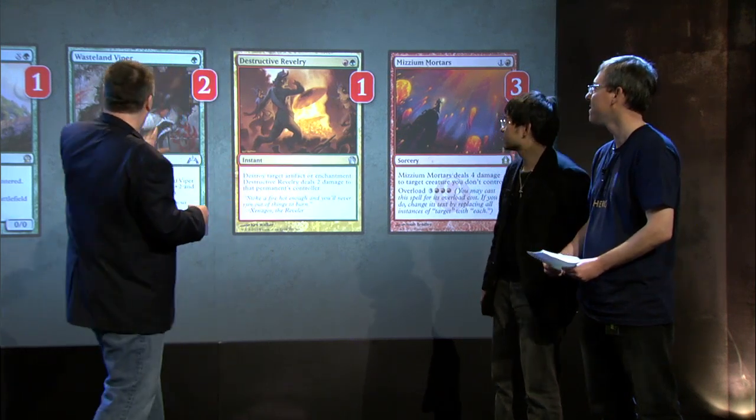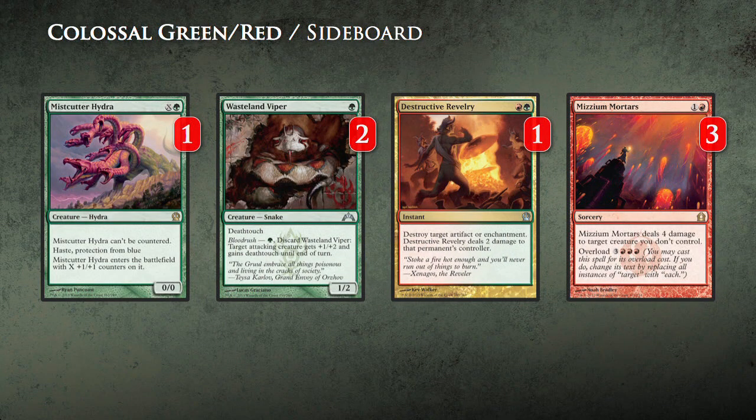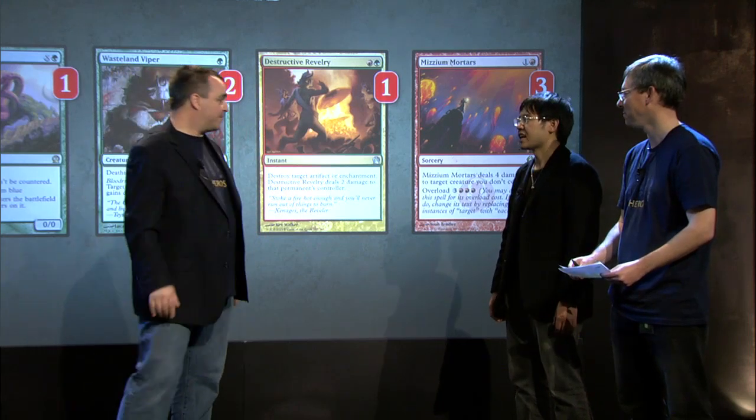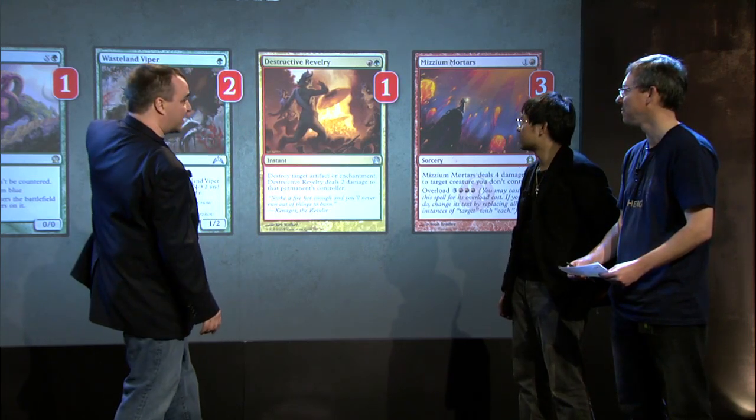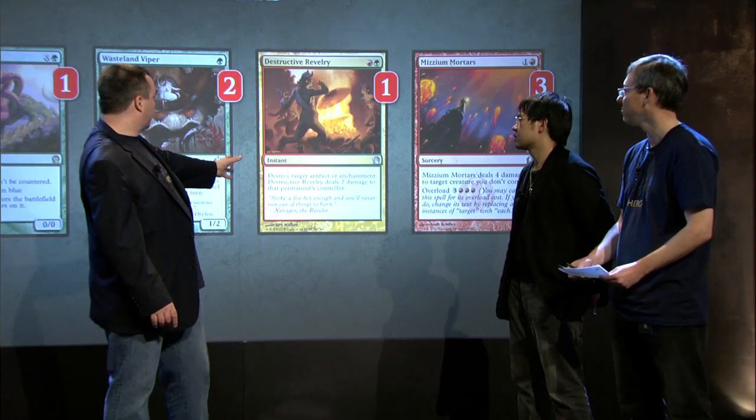Let's talk a little bit about your sideboard. Wasteland Viper with Polukranos is a machine gun — and it's the green deck's best sideboard card. Against green? Yeah — green deck has big creatures, its creature gets blocked, you just play it and get it in the way. Mistcutter Hydra against those pesky blue and white decks. Destructive Revelry — another new card, pretty good. Mizzium Mortars — easy to overload.